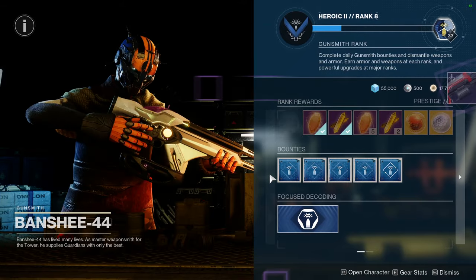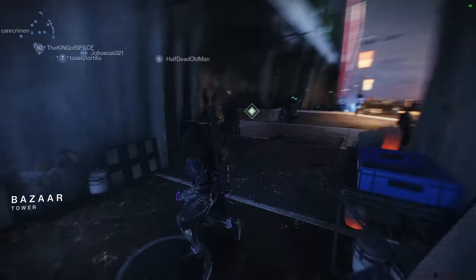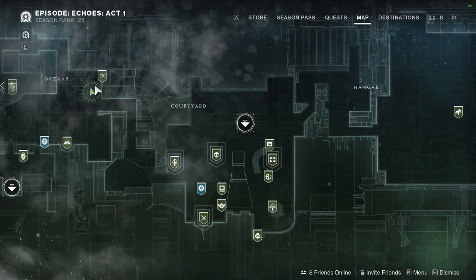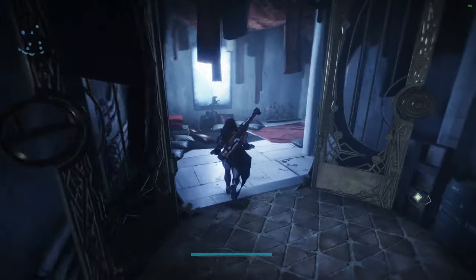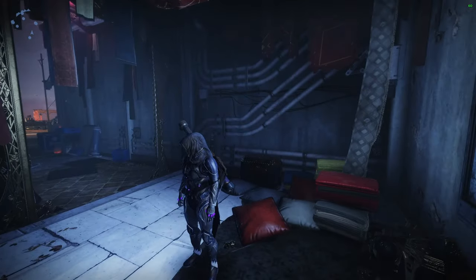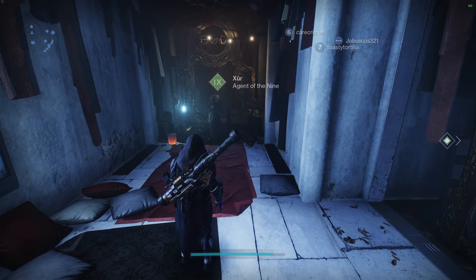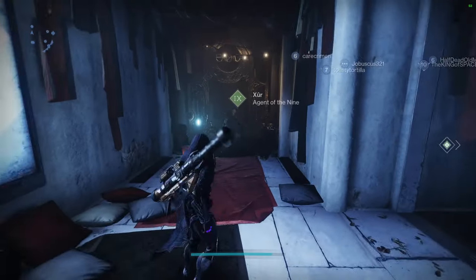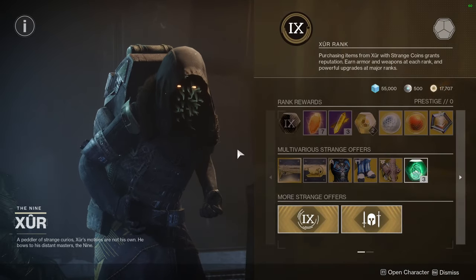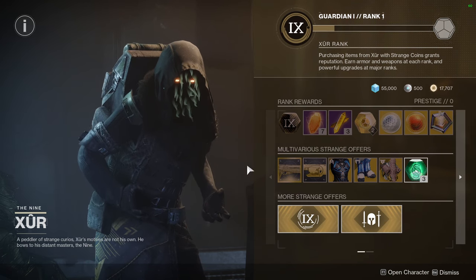That's pretty much it for Banshee. Now for Xur — he's in the tower now, I think, permanently. For my old D2 players, he's right where Drifter used to be. That's where Xur is now, which is pretty cool. He's a little bit different now — he sells a variety of things, so we're going to go through everything and then look at the armor.